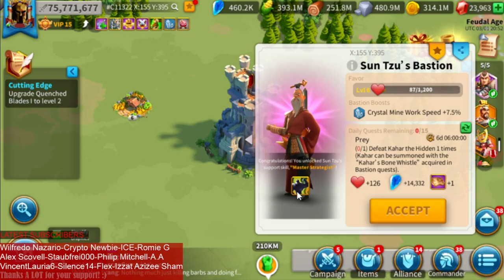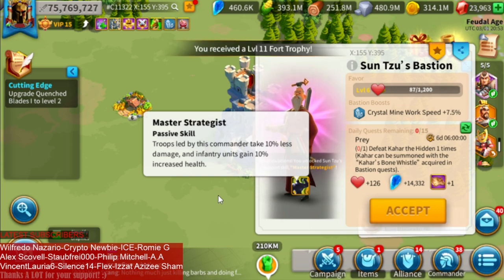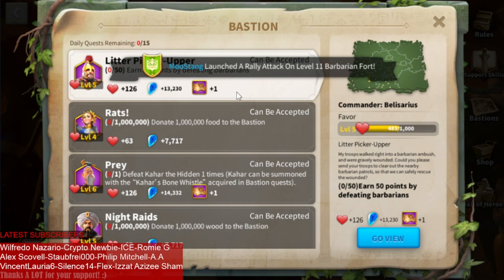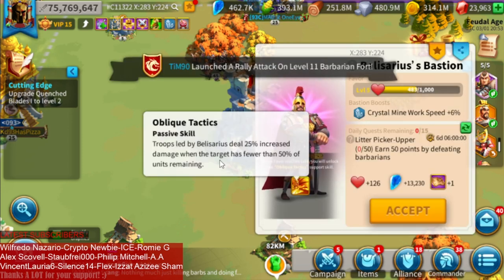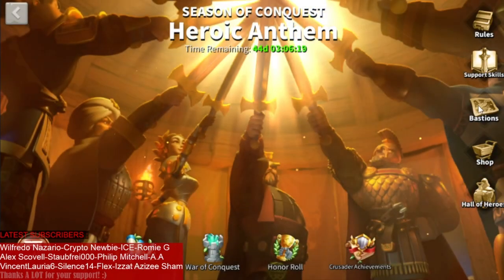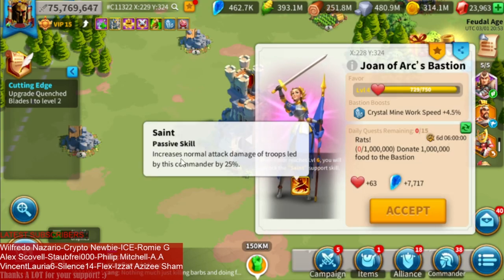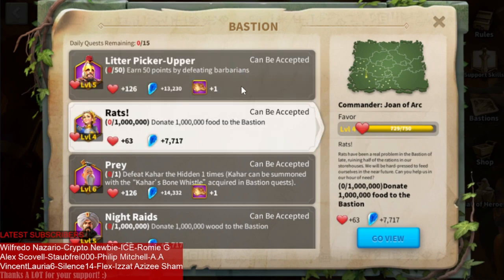We have one level 6 bastion and it's Sun Su, because at level 6 you unlock the support skill of that specific bastion commander. We get 10% less damage taken and infantry units 10% HP. I have two really important infantry marches — Guan Yu and Leonidas plus Alex and Harold — so this skill was super important to me. My next two upgrades will be Belisarius and Joan of Arc. Belisarius has Oblique Tactics, which makes your troops deal 25% increased damage when the target has fewer than 50 units remaining — a great skill for a cicada march. Joan of Arc's skill, The Saint, gives normal attack damage plus 25%, an amazing support skill for Attila and Takeda.